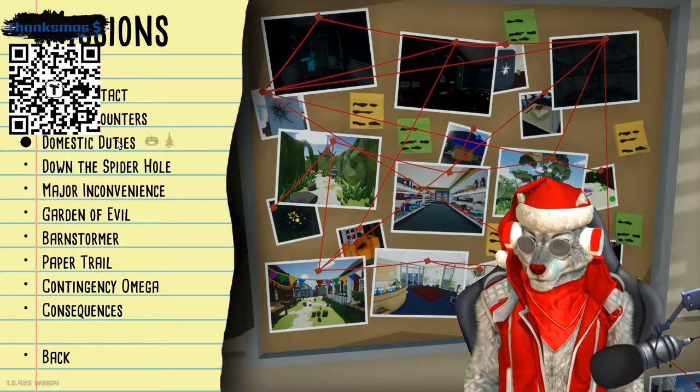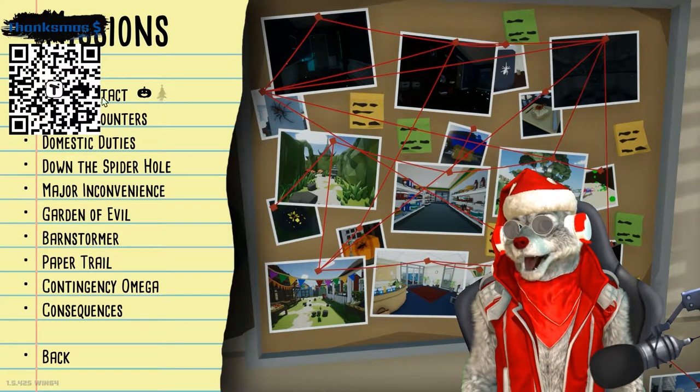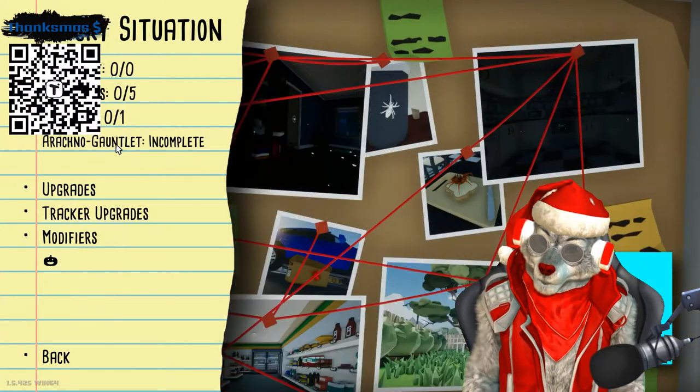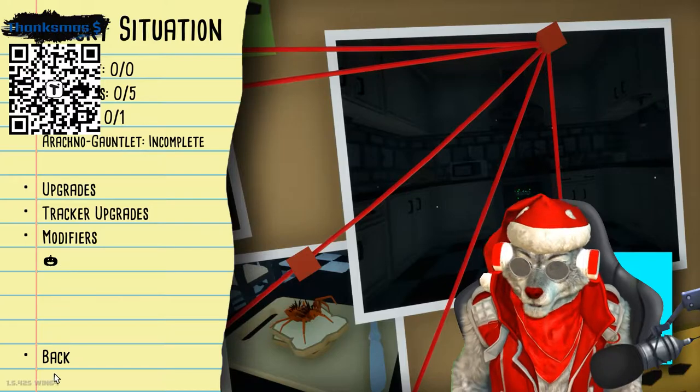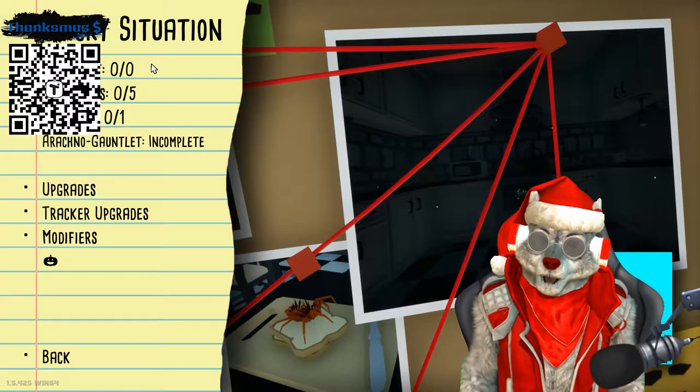Now, if you guys remember the last episode, we were playing all the holiday specials. We played the holiday special for First Contact and Close Encounters. Today, we're going to be playing Domestic Duties, which is now known as Sticky Situation.